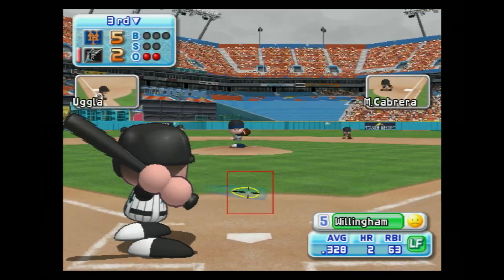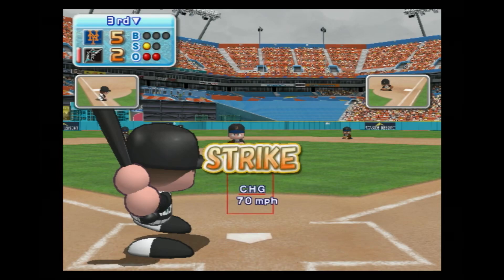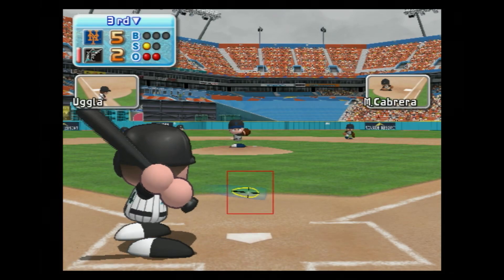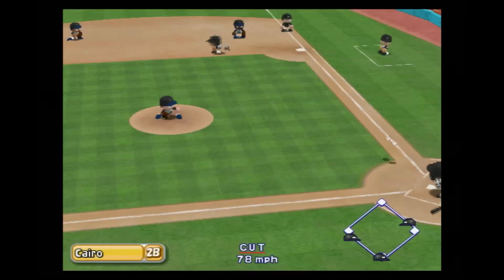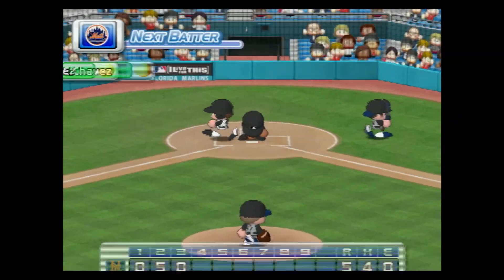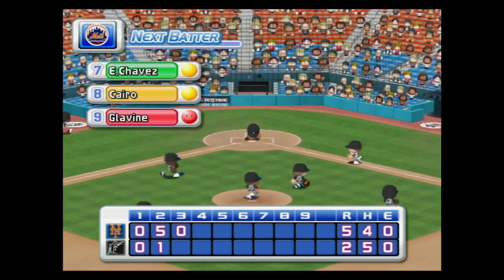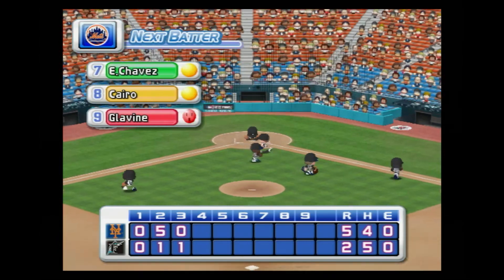Josh Willingham has been in top form as a batter this season. The first pitch — strike on a ball down around the knees. Going to the opposite field — throw to first, that's the final out. One run, three hits, no errors, two men left on base. At the end of the third inning, the Marlins two, the Mets five.